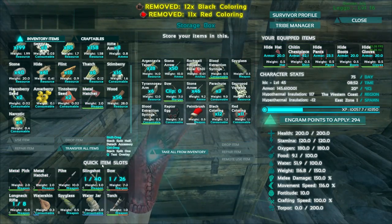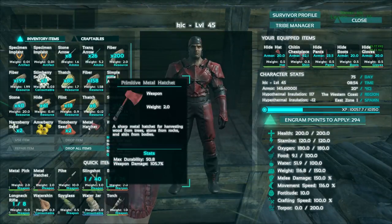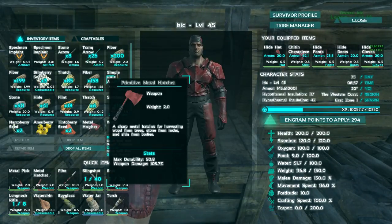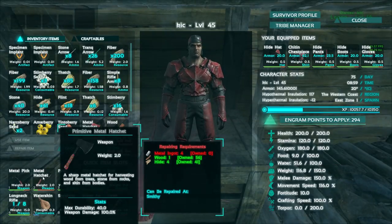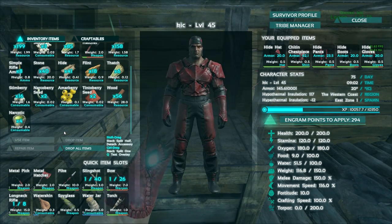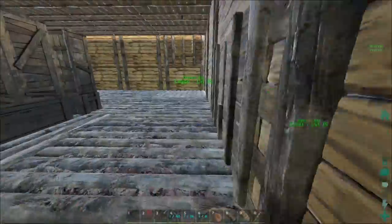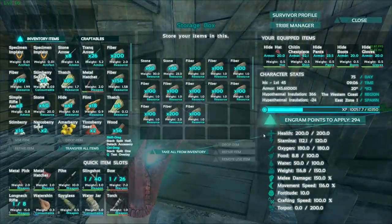The reason I have another hatchet on me is because I found this at the end of my obnoxiously long streaming session. And as you can see, durability 50.8 — not that exciting. Damage 105.7 — not that exciting. But compared to the one I'm using, it's better. That durability, even though 50.8 doesn't really sound like a whole lot, that's kind of a big deal to me. I'm rather happy with that. So let's go throw the other one. Hmm, I guess over here?